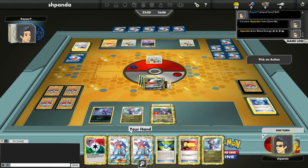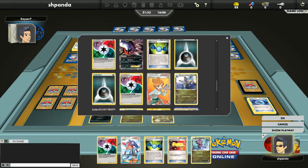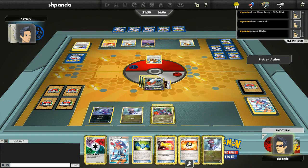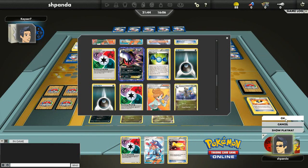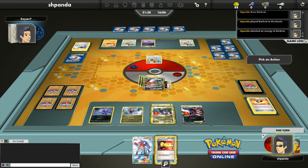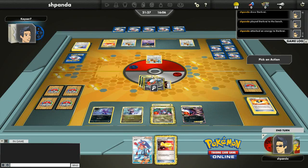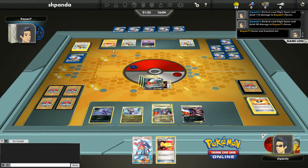I'm going to Skyla here to get myself an Ultra Ball. I use Ultra Ball, discard a Rare Candy and a Deino, and get out another Darkrai just in case things go bad. I play it down, give it a Blend Energy. Debating whether to use Catcher — no, I'm just going to attack. 110 damage and 30 on the Eevee. Let's just see where that goes.